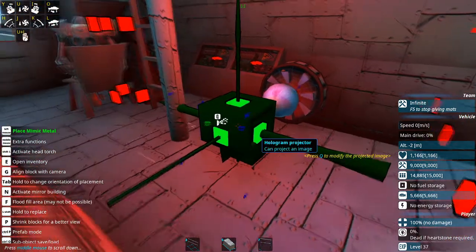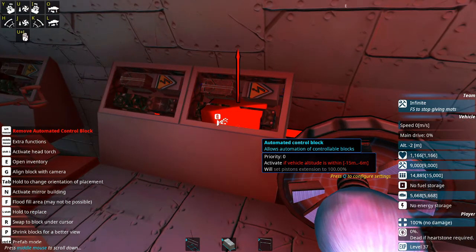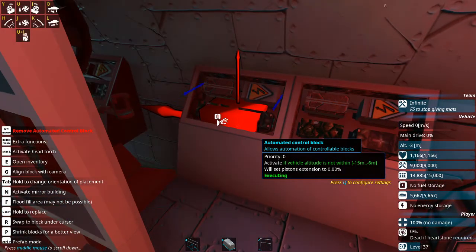Now I have two more ACBs, but they're purely for the periscope — these are setting the periscope piston extension based on depth. If we're between negative six meters depth and negative 15 meters depth, extend it to 100%. Otherwise, we're going to set it to 0% extension.